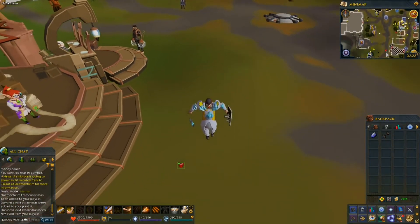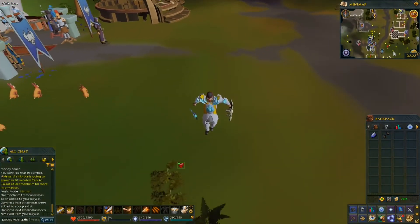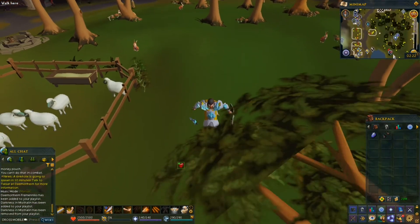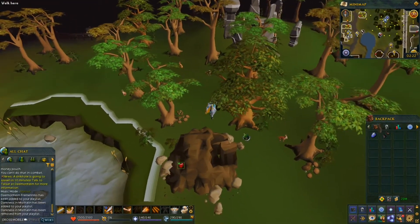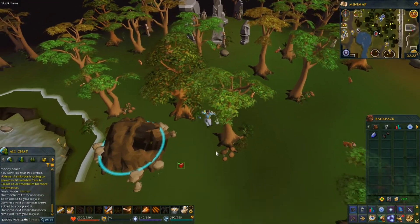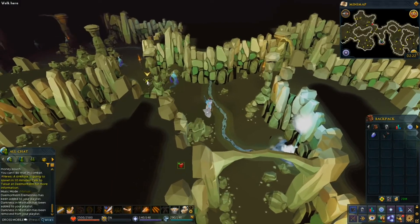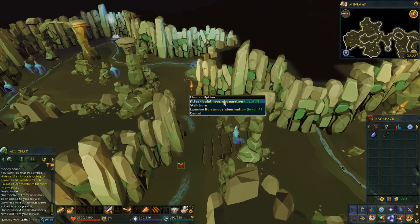Just travel south until we hit the lake, and there will be a dungeon located next to it. You're going to want to enter the cave entrance. And if you travel west and then go south, you'll hit the gelatinous abominations.